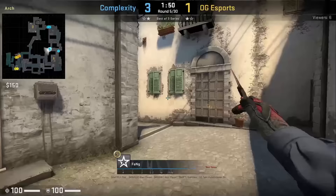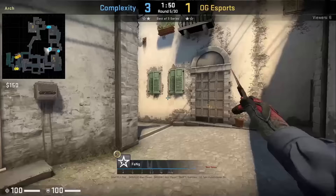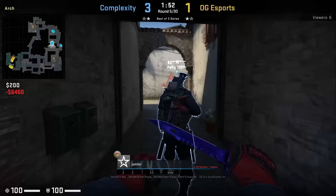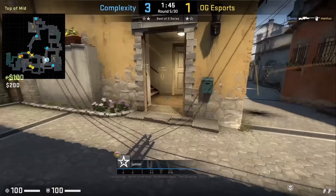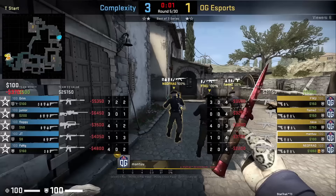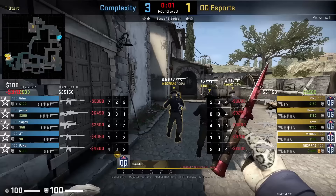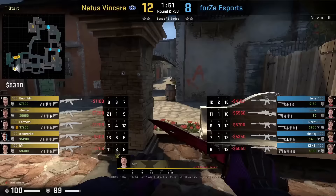I've shown the run boost for mid on Inferno multiple times but never really showed the lineup. The first player, Fang, lines himself with this mark on the wall then faces towards his right. Junior will jump onto Fang, and that's when he runs backwards until he hears the run boost noise. Junior uses the ledge towards the wall to elevate himself, jumps onto Fang's head, then looks at T stairs to see if there are any offers holding. If not, he peeks mid, gets a nice frag onto Montu, and with the run boost beats him to hold before he can jump into Mexi.